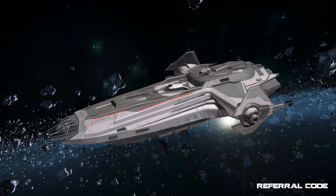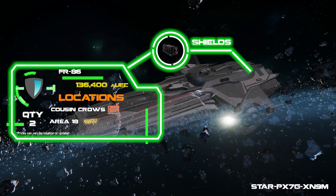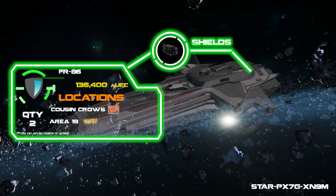As usual, I begin with the ship components first, as these are the most costly and usually the most spread out around the Verse. For the shields, I recommend the FR86s, which you can pick up at Dumper's Depot on Area 18 or Cousin Crow's, but Cousin Crow's is the best way to go here because you'll be heading there for all of the components.